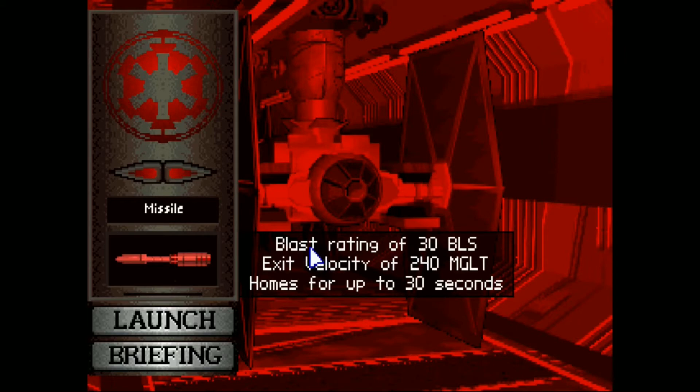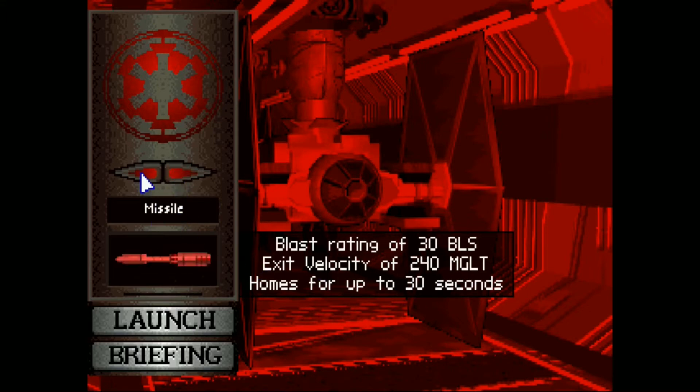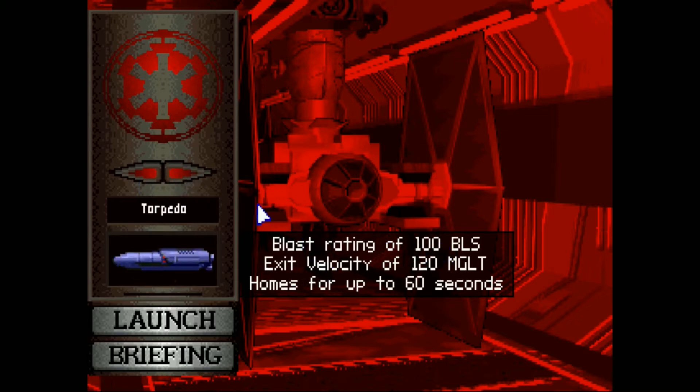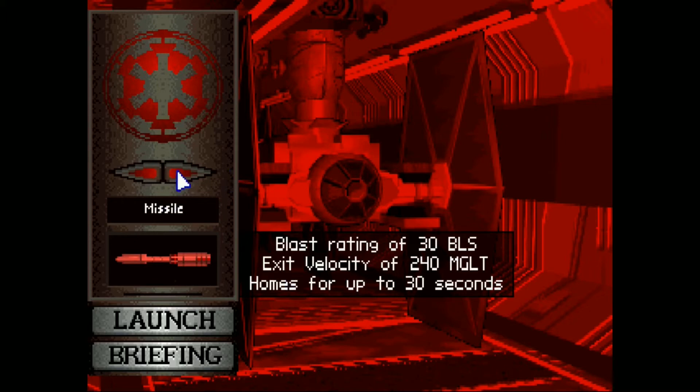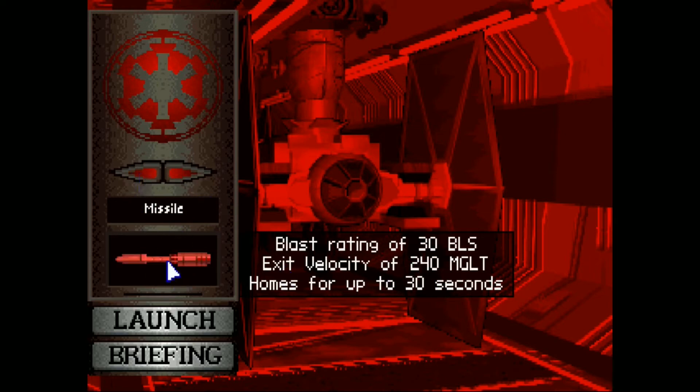What these numbers mean: blast rating of 30 is how strong the weapon is, exit velocity is how fast it travels, and how long it homes — up to 30 seconds — is how long that missile will survive before it destroys itself. Comparing the Concussion Missile to a Proton Torpedo: the torpedo does 100 damage while the missile only does 30. However, the missile travels at a speed of 240 where the torpedo is only 120. So the torpedo is mainly used for bombing runs, whereas the missile is used for anti-starfighter.